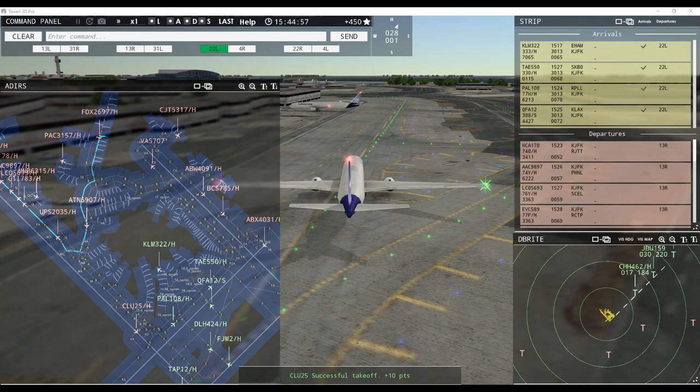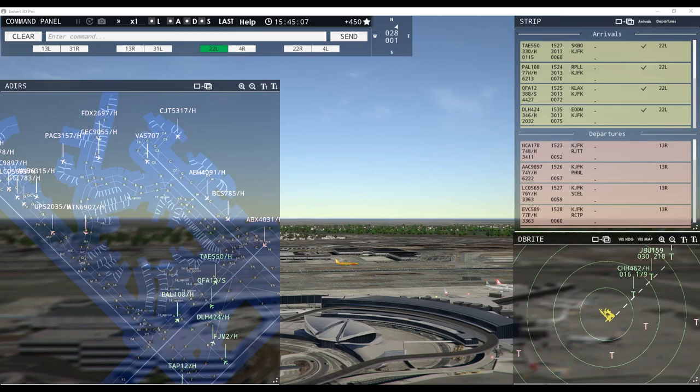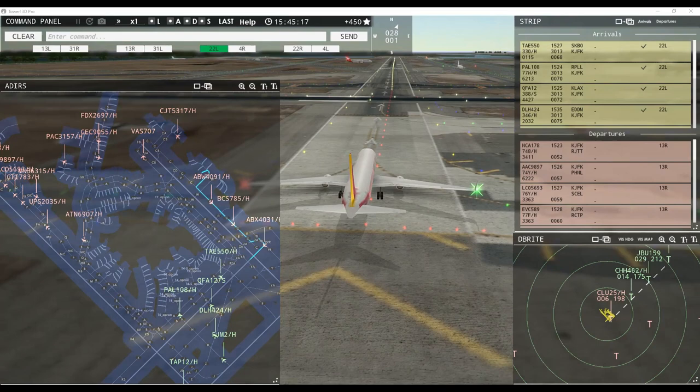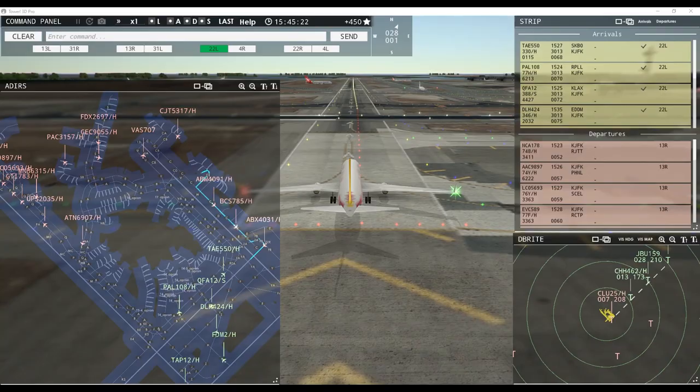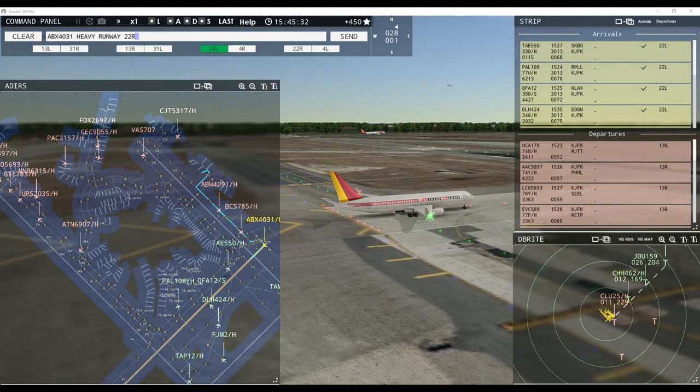Polar 3157 heavy, request pushback. Runway 22 left, clear to land. Apex 4031 heavy, runway 22 right, cleared for takeoff. Apex 4031 heavy, runway 22 right, cleared for takeoff — Apex 4031 heavy, runway 22 right, cleared for takeoff. It's just so difficult. FedEx 269 heavy, request. Green Heart 2 heavy, taxi to terminal. Western Global 471 heavy, request taxi runway 13 right.